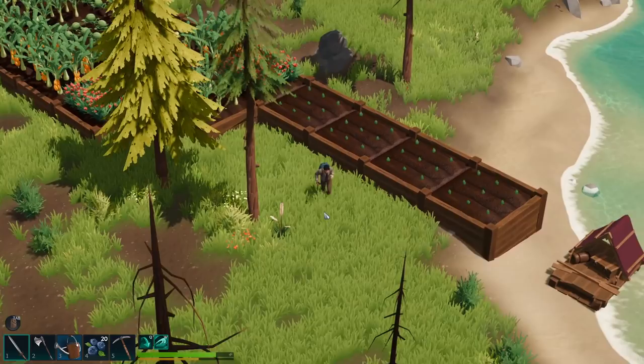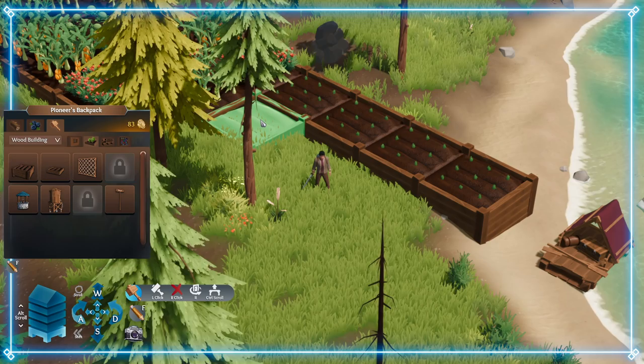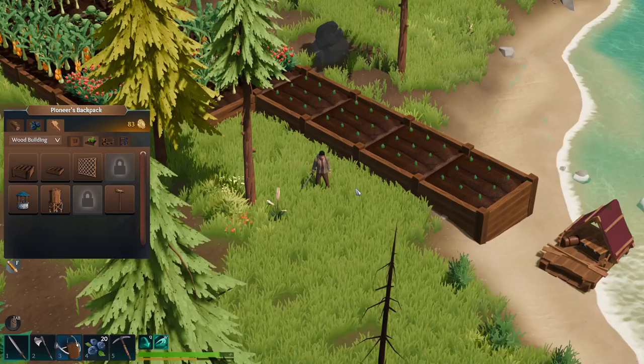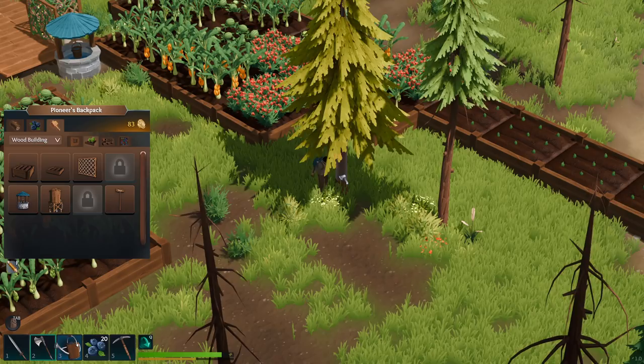I see the trees have grown. It's interesting — some places you can't put plots down. I'm not sure if it's due to the elevation or not. Before, I couldn't put one here. See, I can't put one over here. Maybe the tree's in the way. I think it's due to elevation, but I'm not 100% sure. Let's get rid of this tree here first.